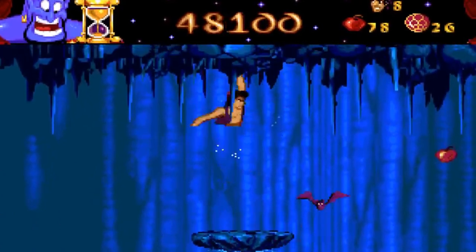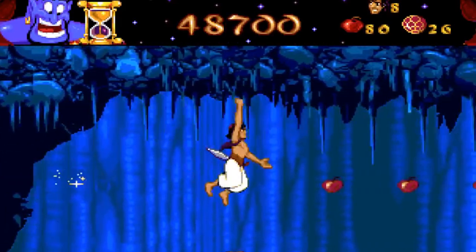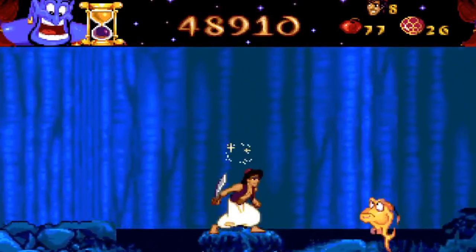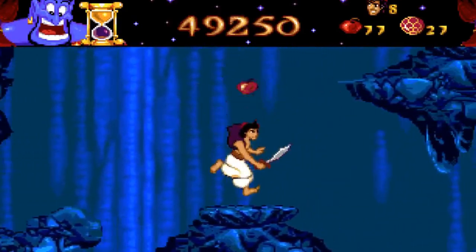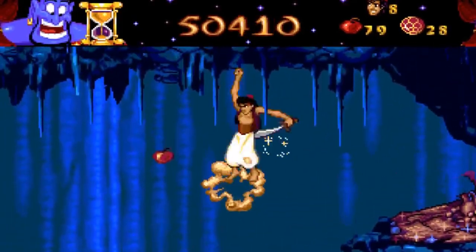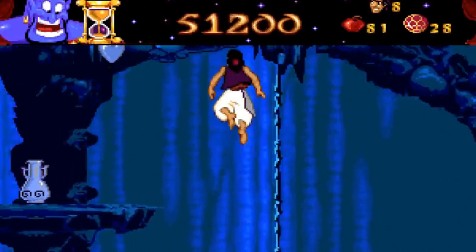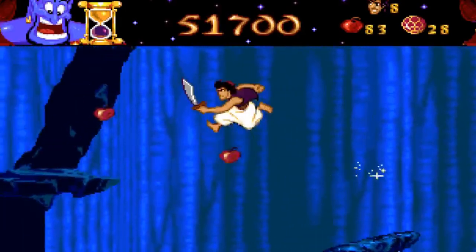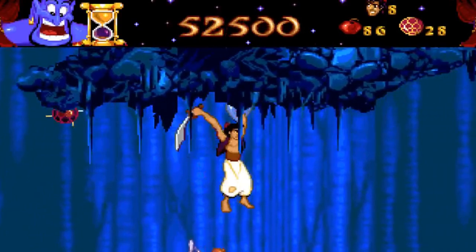This is level five — it looks pretty beautiful. It's the Cave of Wonders, the place where the magic lamp is. I guess that's what most of you would associate with Aladdin — Aladdin and the magic lamp. Lots and lots of bats as well. I kind of like this level — it's challenging but not overly so. A pretty nice mix of difficulty and intrigue.